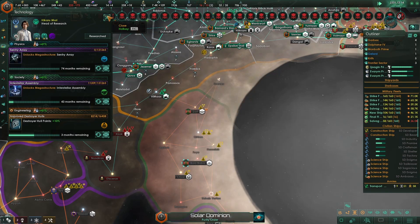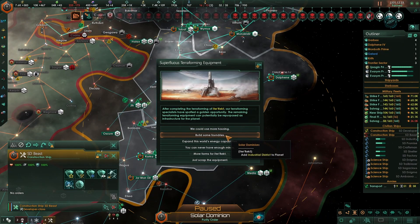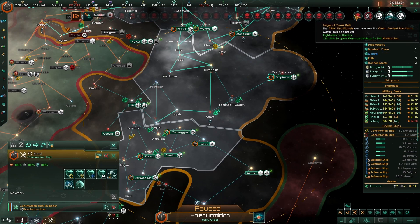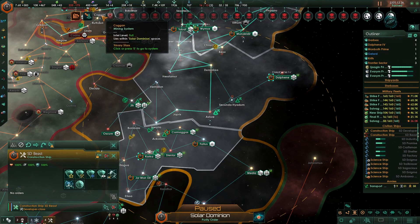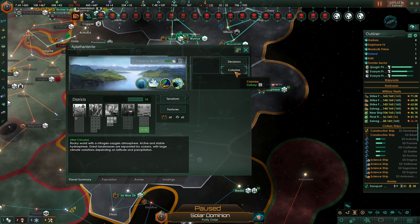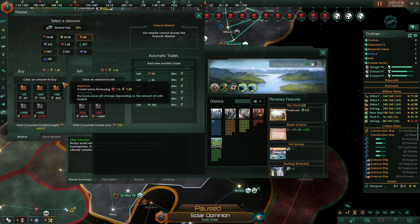Actually I'm going to go for a sentry array this time. Energy. They didn't steal the relic — they conquered them for the relic. Colonization — need a small bit. There we go.